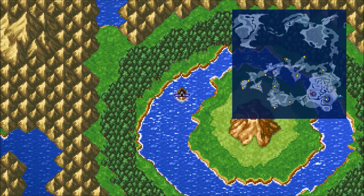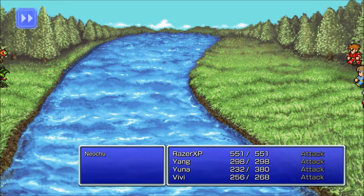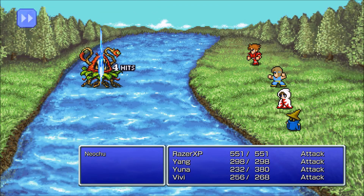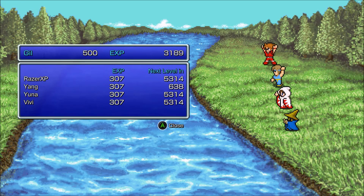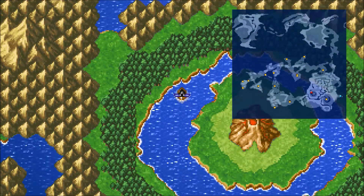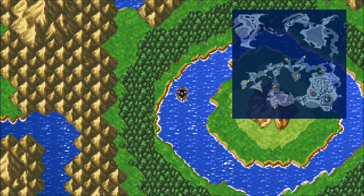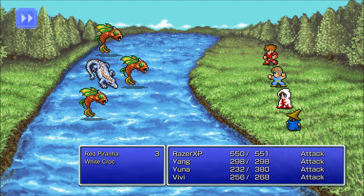There are even more new enemies besides those, so let's keep looking around. Need to fight the Ochu still. Neochu — which is obviously also in Final Fantasy 13. It's like an upgraded Ochu. I don't think there are any other Final Fantasies besides 1 and 13 that feature it, but don't quote me on that.